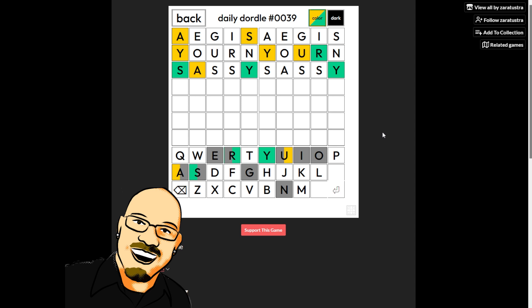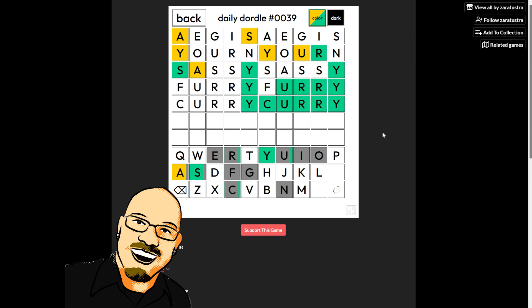Moving back over to the right — something like Furry makes a lot of sense here. Furry, Curry. I'm not seeing a lot of options. If we have that U, not a lot of things go right before that R. So let's test Furry. Okay, it's not Furry, but it's probably Curry. Done — great.